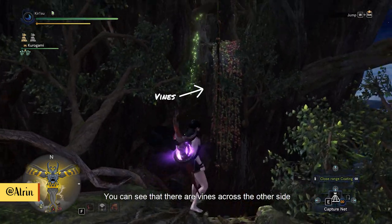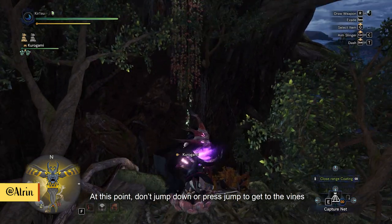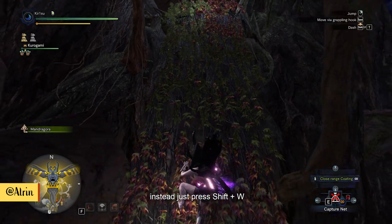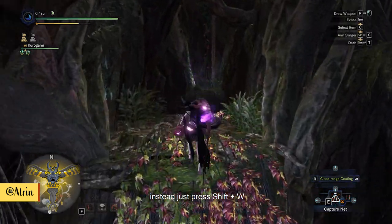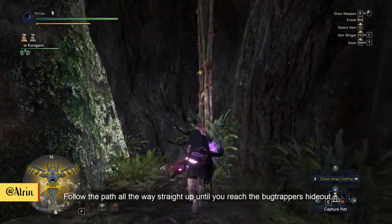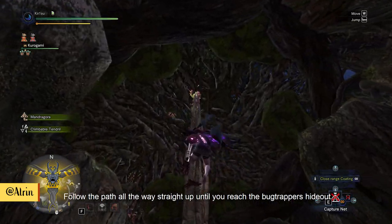You can see that there are vines across the other side. At this point don't jump down or press jump to get to the vines — instead just press Shift plus W. If you press jump you will not be able to swing on the vines. Follow the path all the way straight up until you reach the bug trapper's hideout.